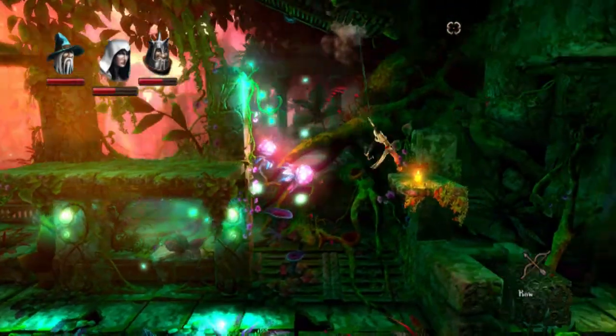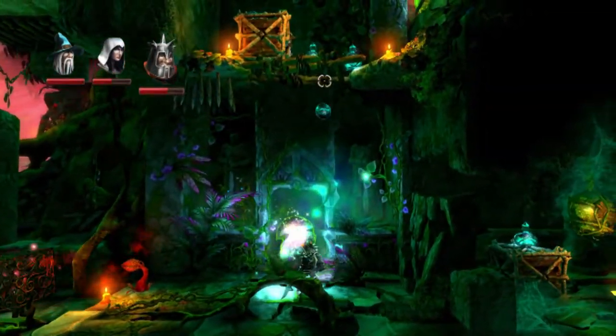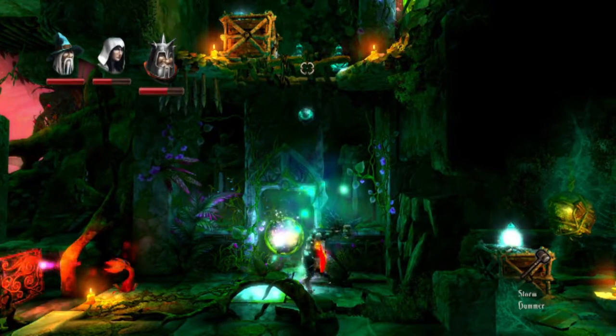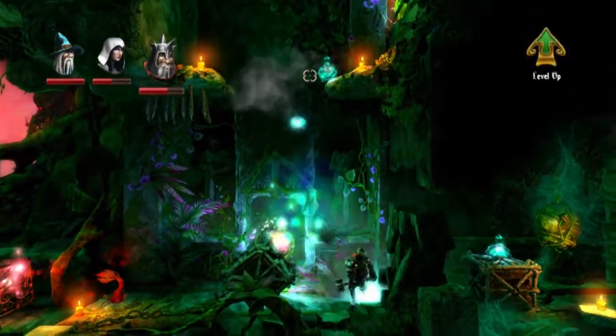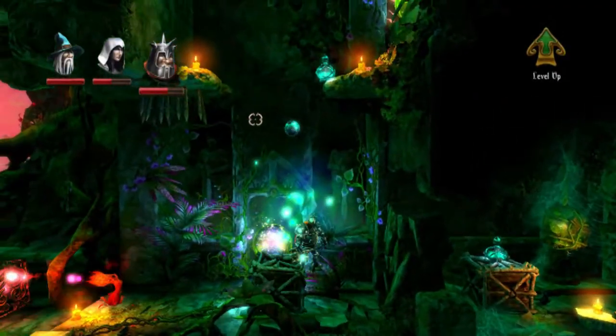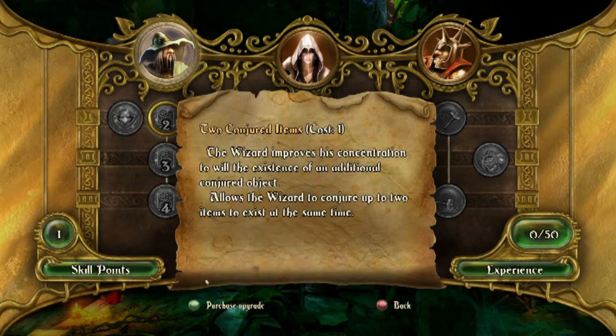Almost about to get a level up. Zoya — to be honest with you, you don't need any upgrades for her except for Stealth Movement, but we don't need that right now. So let's just upgrade Pontius.